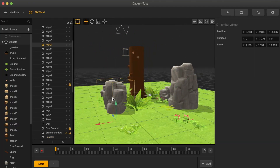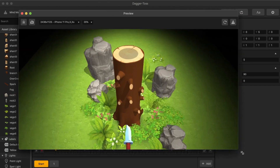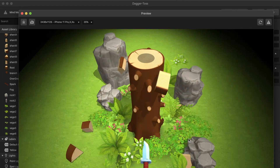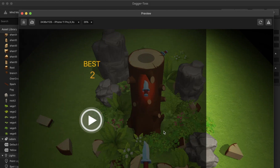Looks cool. We got some rocks. Where's the character? I don't see a character. We got the tree stuff spinning around, and then you just tap. Very cool. The graphics may be a little slower because I'm also recording at the same time.